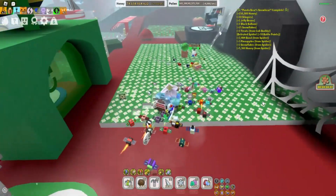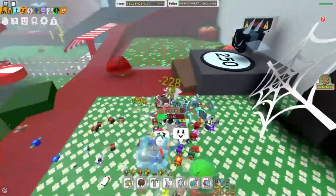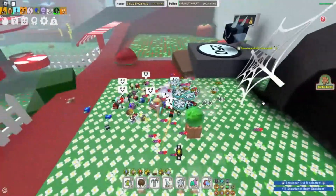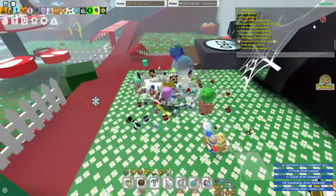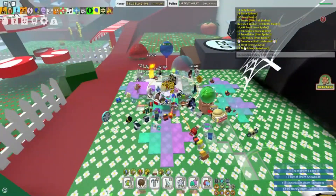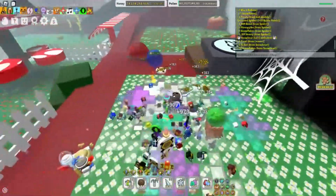It's so dangerous! Come on bees, let's attack it. Oh my goodness, look at all those snowflakes it gave — and we defeated it! So defeating the level 1 snow bear, we got one treat and one ticket from the snow bear, plus all the snowflakes that were in the field.